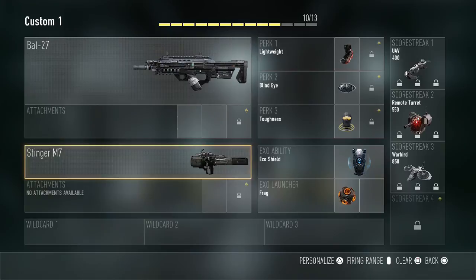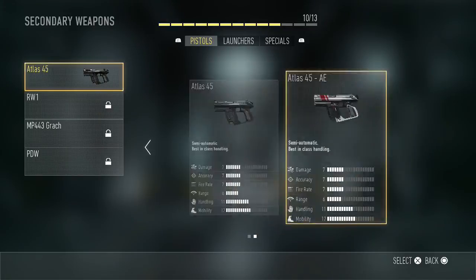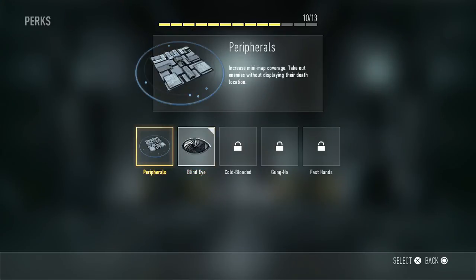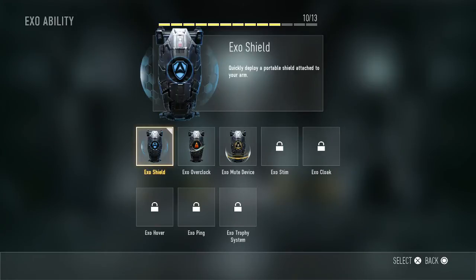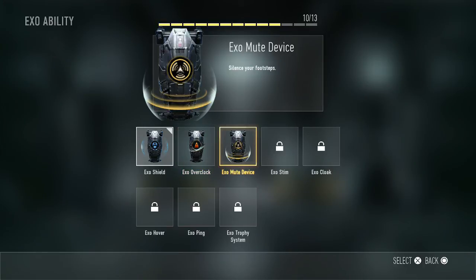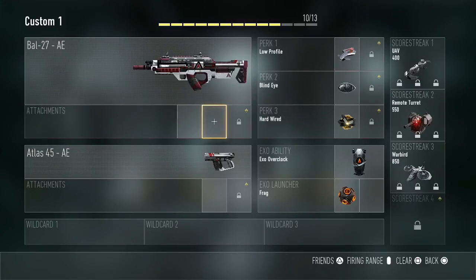Whoa, looks more confusing than the other Call of Duties. I got the Atlas Limited so I'll be using that gun. Pull out the pistol — that's the limited pistol, sorry. I'll use the exo ability quick deploy — a portable shield, it's like a riot shield. Running and silence, I'll do running, and just a grenade. That's cool.